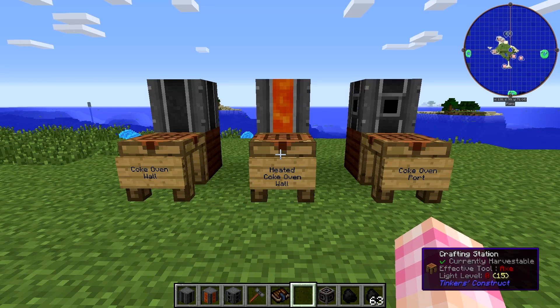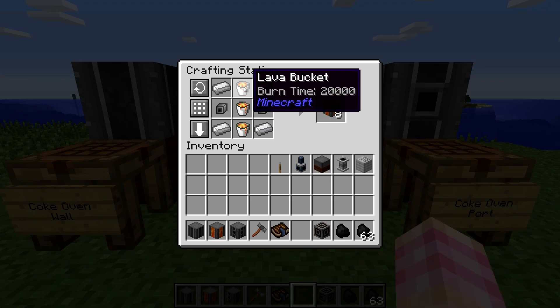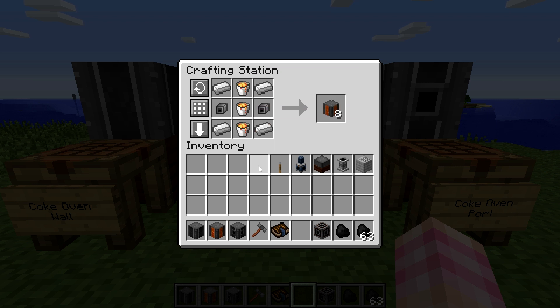For the Heated Coke Oven Wall, it's the exact same recipe except you're going to need to use lava buckets instead of empty buckets. That also gives you eight.